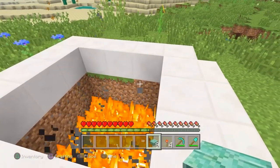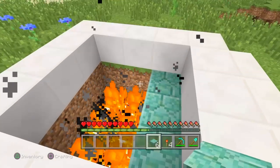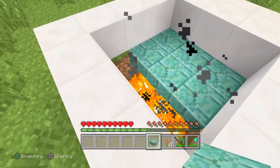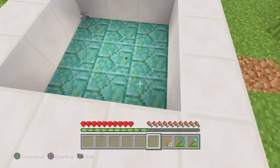These nine prismarine slabs are going to be your base — place them above just like this. What this does is block off the fire, but it also lets you still see the smoke, so it makes it look like the hot tub is actually working.